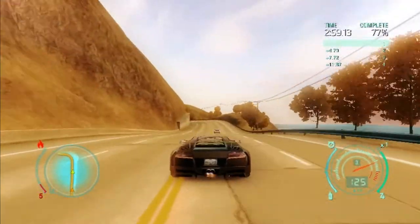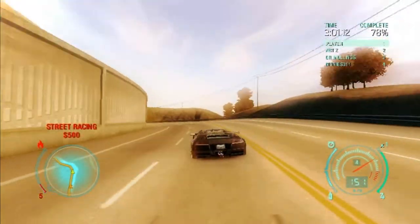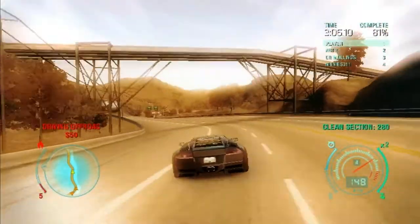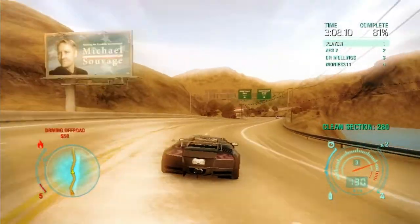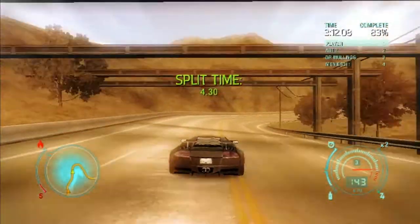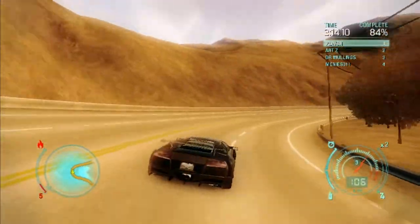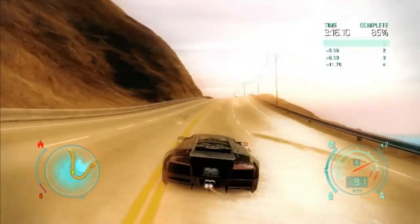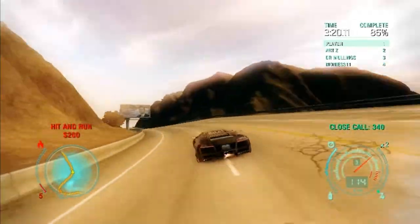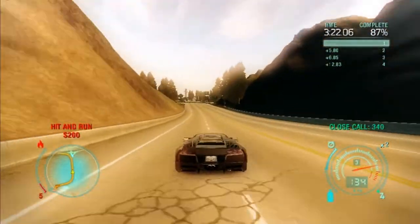Speeding 250. Now they are coming close to me. Green section 280. Split time 4.30 milliseconds. I am speeding 250. That was close. Close call 340.